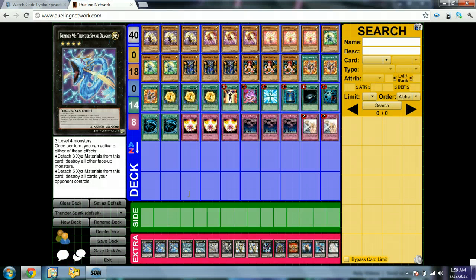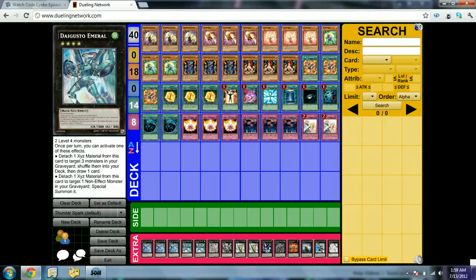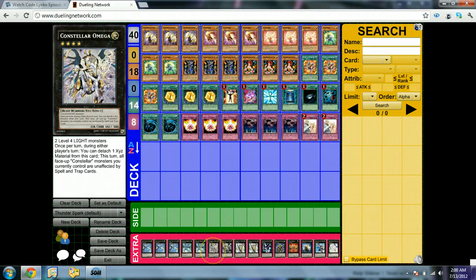When you summon it, you destroy all face-up monsters off the bat. Or, you could get 5 materials — not too easy but not too hard — to destroy all cards on your opponent's side of the field, which is very overpowered in my opinion. You play 3 of them, 2 D'Agustor Emerald. The back deck is based on having 2 Bogart Knights within themselves, so opening one of them makes it an instant Xyz. D'Agustor Emerald is basically another Xyz option for the deck — 2 of them. 1 Constellar Omega, pretty good card overall.